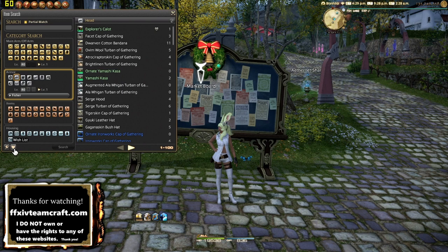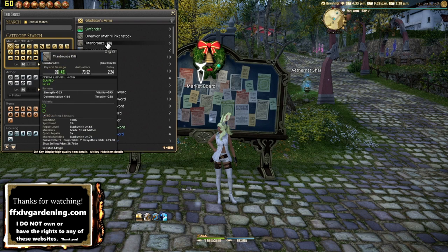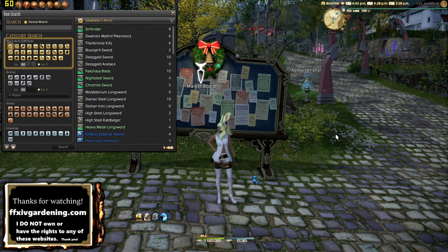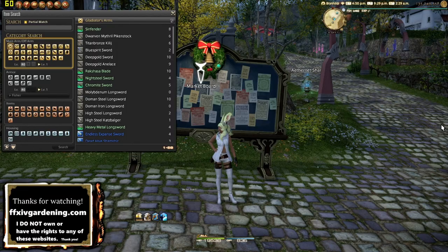Demand is based on who clicks the wish list button: right-click an item and click 'wish list' to indicate you're looking to buy it. For making gil, look for higher-tier gear and new content items, or anything people are actively wishing to buy. If an item slot is completely empty on the market board, you're likely to get a decent sale at the right price. There's also price flipping — buy underpriced items and resell them for two or three times the profit.